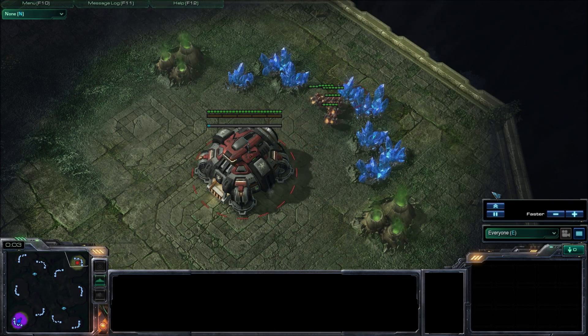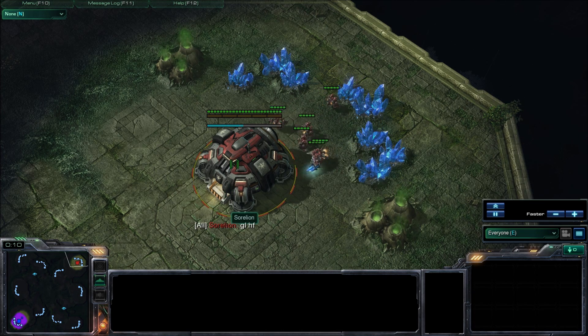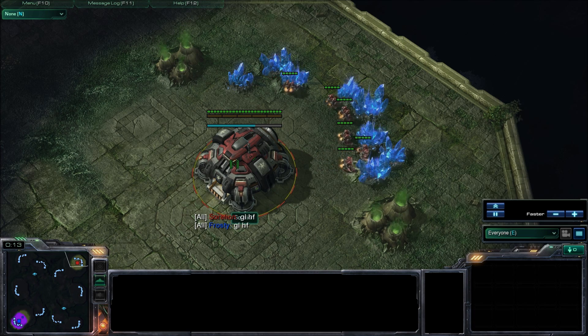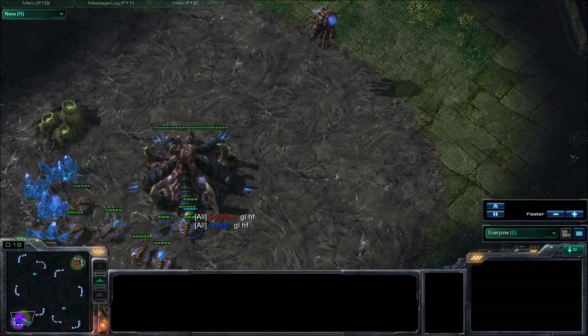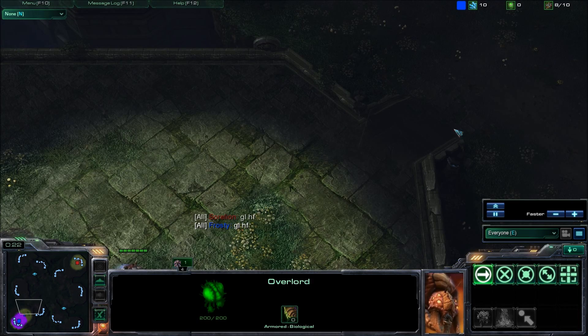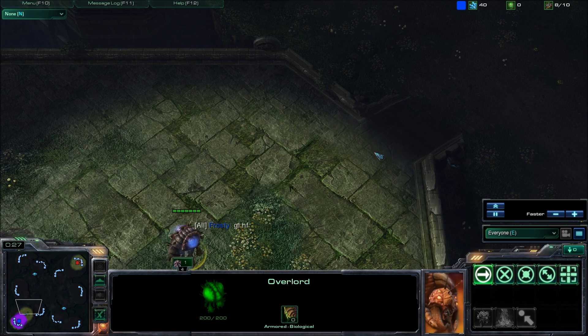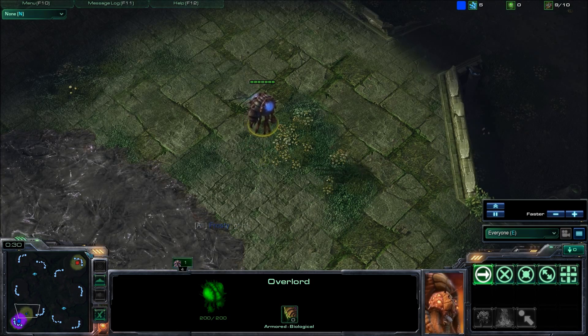Hey everyone, this is Frosty and today I have a Zerg vs Terran battle for you guys to watch on the map Steps of War. Here we have Sorlion, the red Terran player in the top right hand corner of this map. In the bottom left hand corner we have me, Frosty, the blue Zerg player. I'm just going to be setting my overlord out to scout the ramp of my base, but I'm probably not going to see too much.